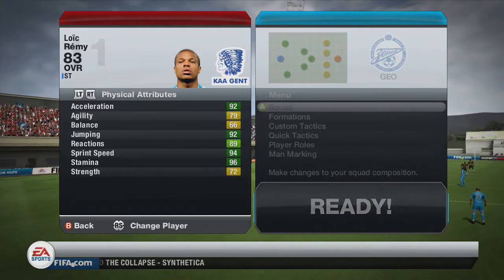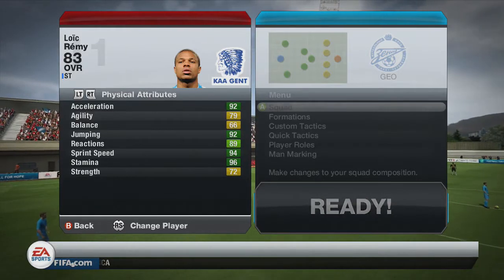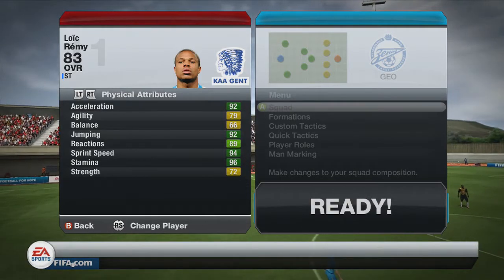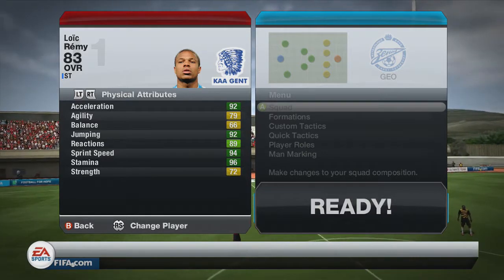Moving on to his in-game stats — his physical attributes are the ones that really overpower everything. 92 acceleration, 92 jumping, 94 sprint speed, 96 stamina. He's just an all-round physical player. He hasn't got the best strength, but that's still 72 strength, which is quite good for him.